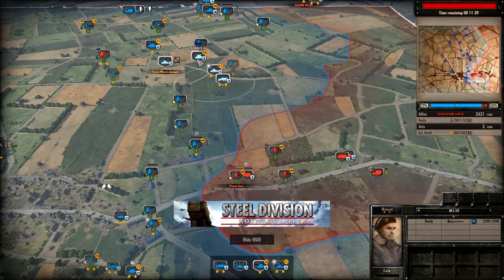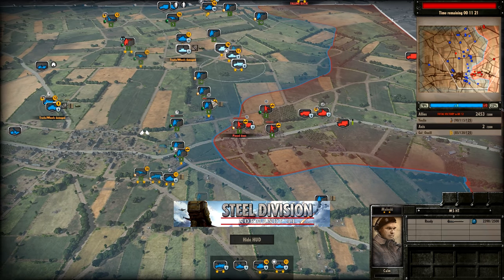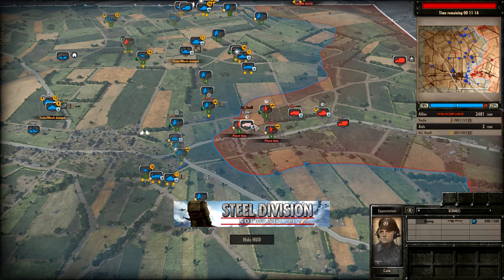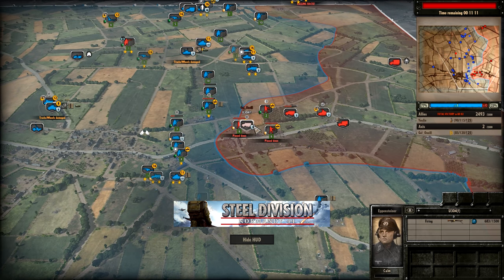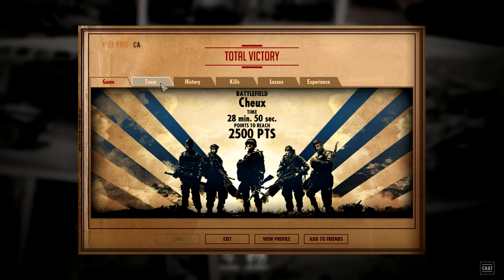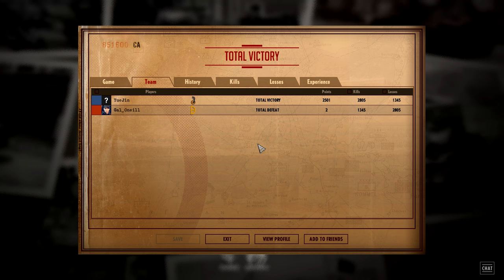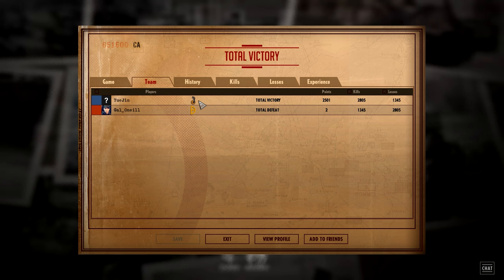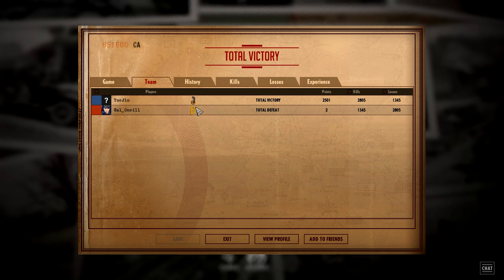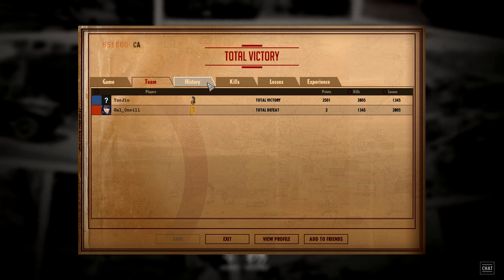Fantastic job, really really well played, Yujin. Means that Yujin's going to be moving on to the final as he begins to clean up the remainder of Gal O'Neill's Panzergrenadiers. Congratulations to Yujin for winning the semi-final 2-1 over Gal O'Neill. 28 minutes and 50 seconds it took in the final game to find that victory. 2,805 kills to 1,345 losses, showing why Yujin loves his 1st Panzer so damn much. Gal O'Neill not being able to perform on his 21st Panzer unfortunately — that was his second attempt at making the division work and was ultimately his downfall in this game.